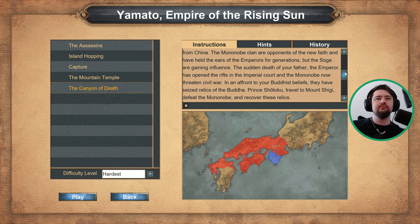In an affront to your Buddhist beliefs, they have seized relics of the Buddha. Prince Shotoku, travel to Mount Shigi, defeat the Mononobe, and recover these relics.